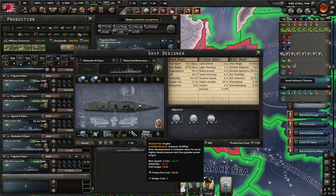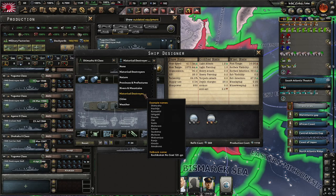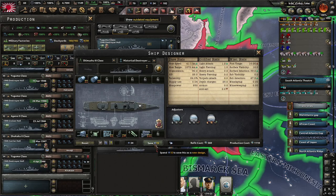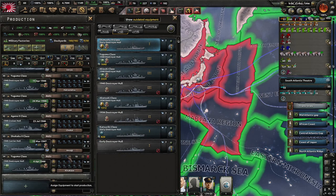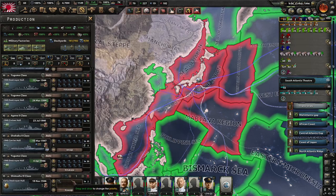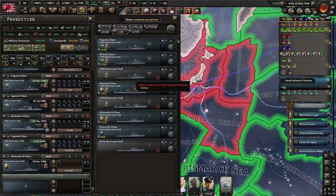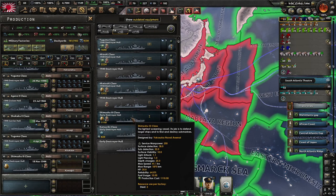We're going to give them the best engines we can possibly find, which isn't great for their reliability but it is what it is. These will be destroyer escorts. Save that and then we will create two production lines with that - Shimushu 3 class.